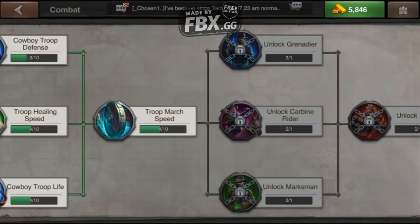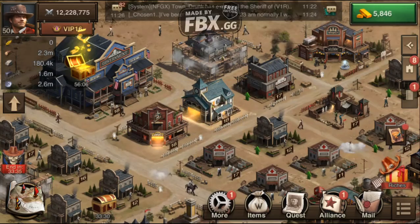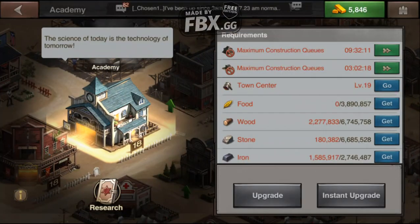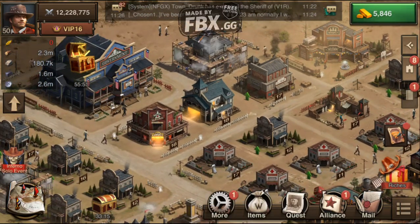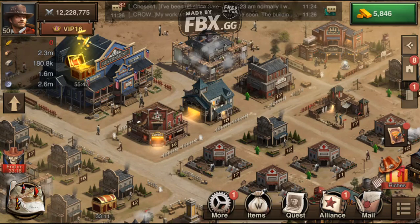Doing this all along the way — and I'll go back here for a second and say that's for actual research. You can tell because it's got a little book icon next to it, and a hammer icon for construction. If I was trying to figure out what I needed to get my academy to level 21, I go here, click on my academy, and it tells me what else I need. I've got to get my town center to level 19 — you've got to be town center 21 to get academy 21. Using this methodology, it's going to help you identify only those things you need to get to your next goal, so you're not wasting time researching other stuff.